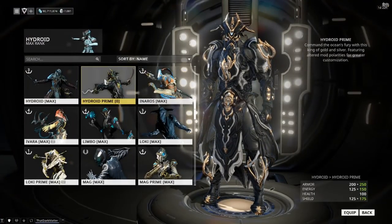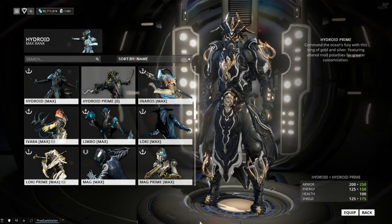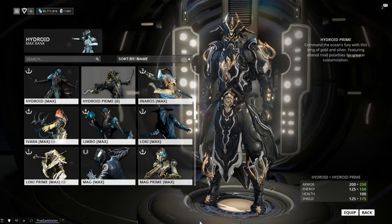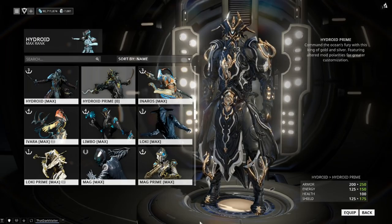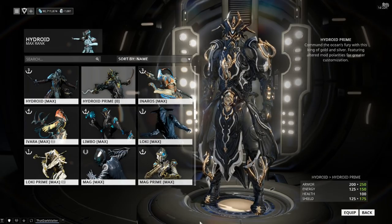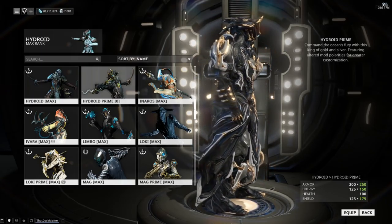It's a no-cam day, but speaking of being all wet, this is Hydroid Prime. As you can see, he's got a 50-point boost to his armor and a 25-point boost to his energy, which is really cool because he recently got that energy upgrade — so if you liked the energy he had before, he's going to have even more now. On top of that, he's got additional shields, so there's a lot more survivability added to him. That synergizes well with his puddle, since he can sink down and regenerate when needed. The model itself is fantastic.